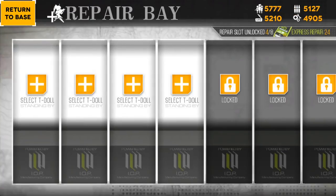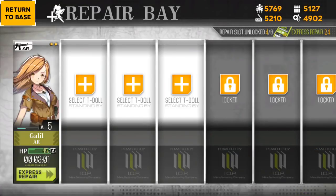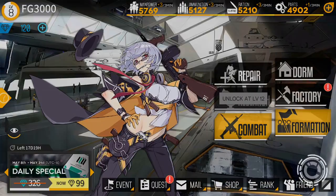Once your characters have been in combat a few times, they do take damage that does not replenish after the battle ends. For example, this character has a little damage on her HP, so I can put her in the repair bay, and after three minutes she'll go back to full HP. Having a large roster of characters is very important in this game.